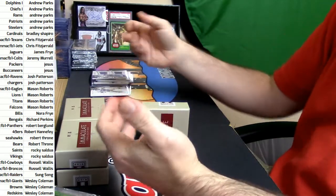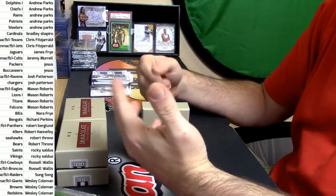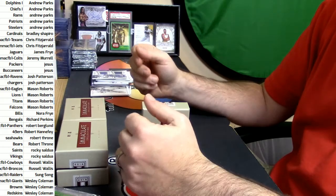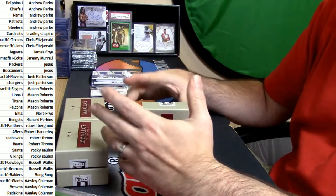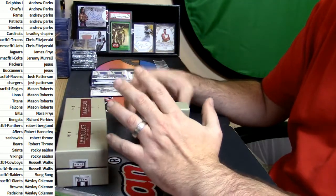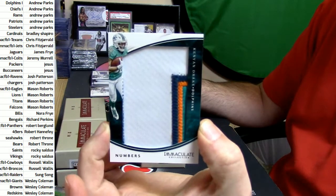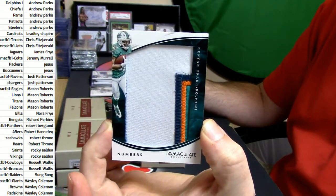Leaf does that with a lot of stuff. A lot of the Leaf metal — sleeved and top-loaded — and you just gotta take it out. They don't even charge you that much more. It is Miami Dolphins, four color, 50 out of 50, eBay 101 — Kenyon Drake.